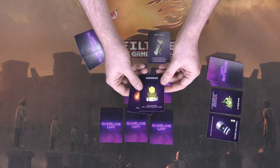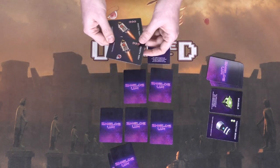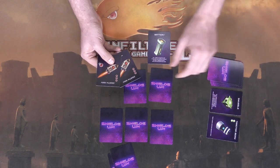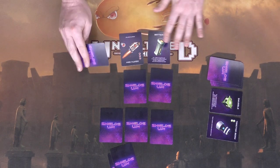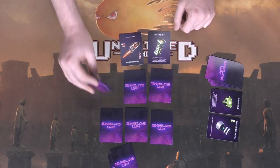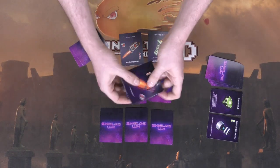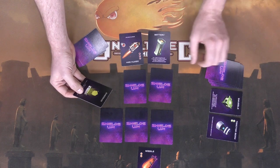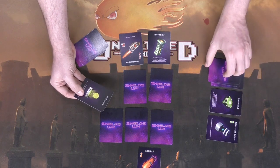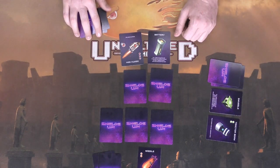My opponent draws a card — energize — which lets him take one or two cards from the top of the deck to power his shields up. Not bad. I now have two death rays; one more type of card is all I need to win. I play one death ray to let my opponent know I have at least one, then draw a card — a power converter wild card, excellent. My opponent shows off his missile and draws another missile from the deck.